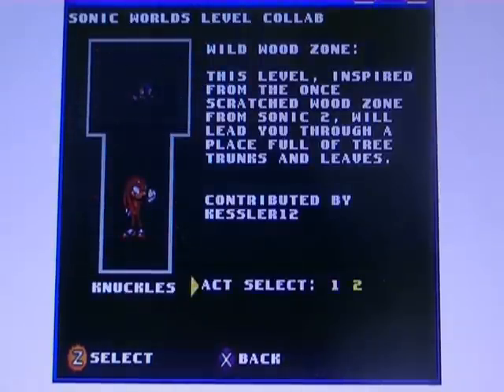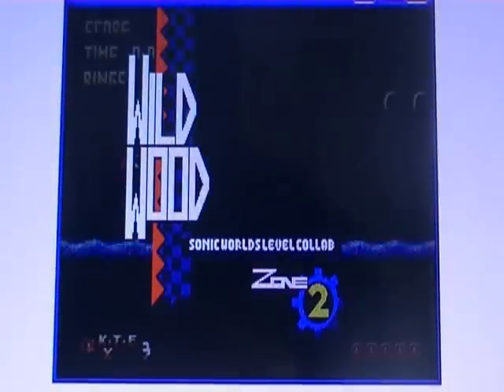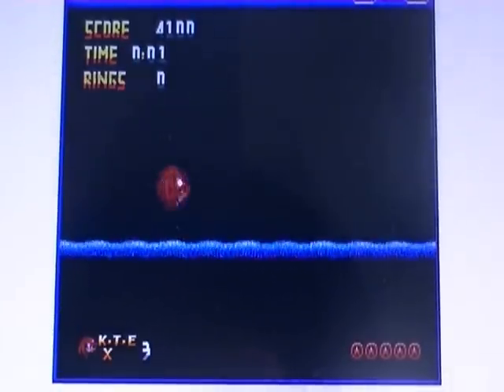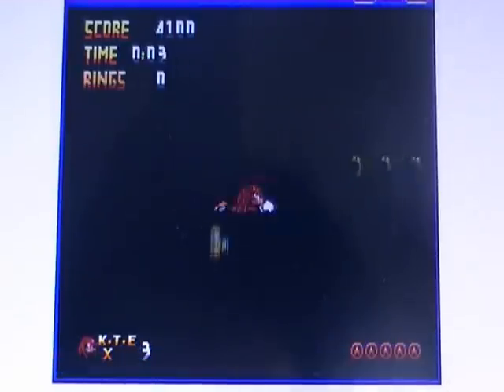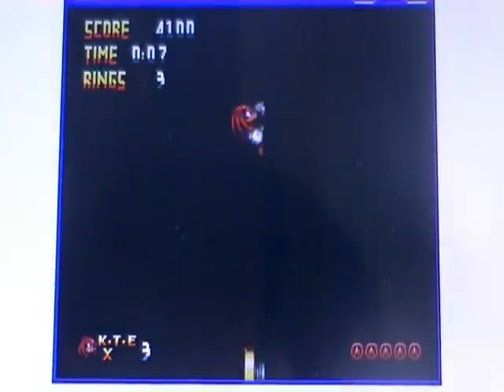Wildwood Zone with Knuckles, Acts 2 — here we go. I haven't actually played Knuckles yet, but I do know his controls. He still has his glide ability, and he's a lot slower.